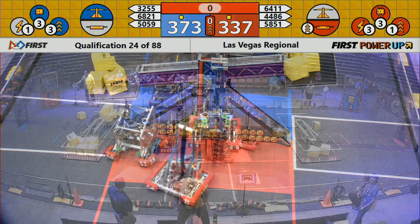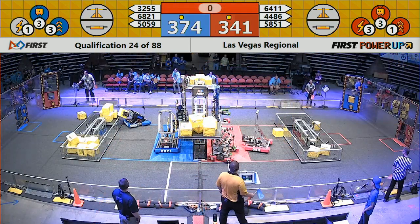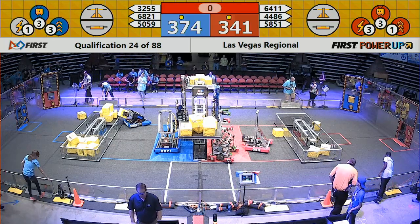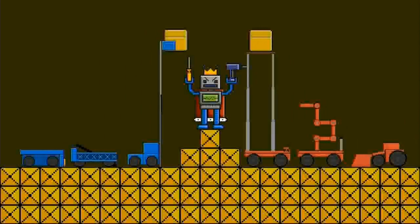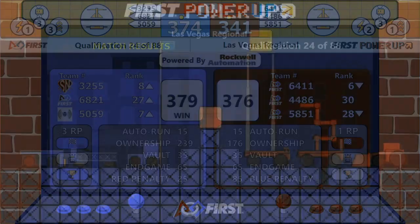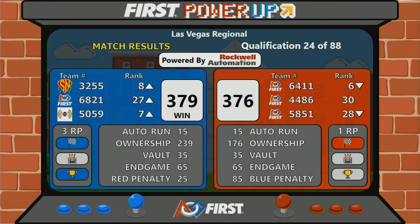This was a close match, hotly contested. Both teams got their auto quest; both teams fought hard for all of their possessions. Scores are in from qualification match 24 — it's the blue alliance walking away with a win. Look at that: a three-point match. That's the closest it's been all day. The blue alliance walks away with a three-point victory. Blueprints.